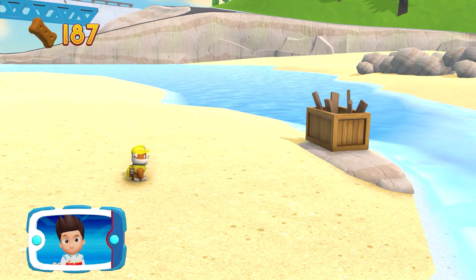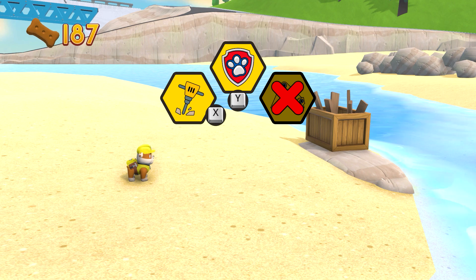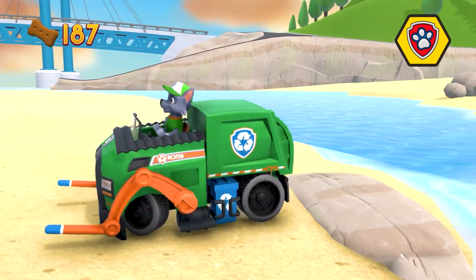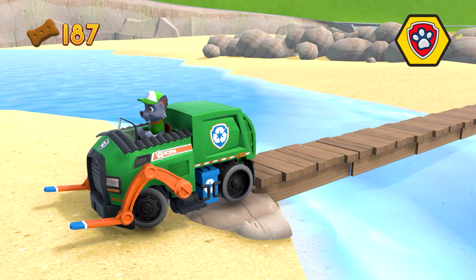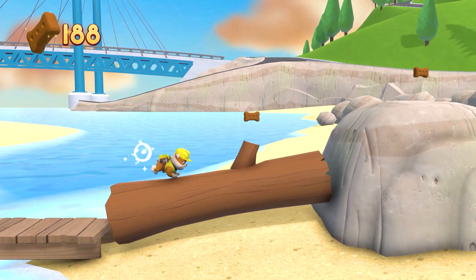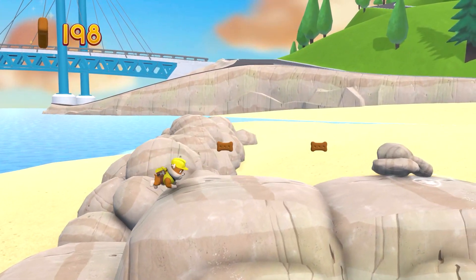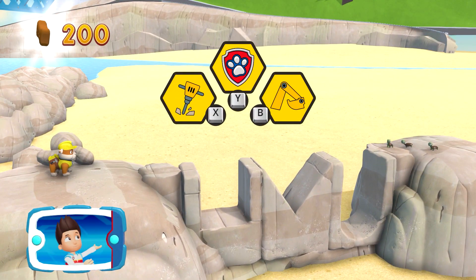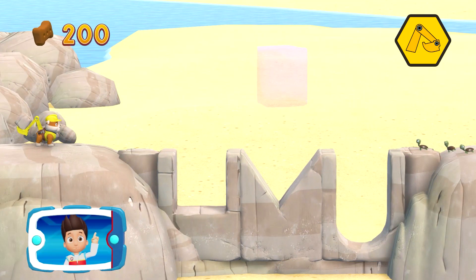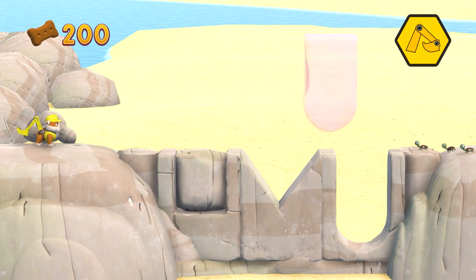Find and collect all the pup treats that you can. It's too deep for Rubble to cross. We need Rocky to use those pieces to make a bridge. Pick the pup and try again! All right! Now we can keep moving! You pick the pup ability that you should use. Way to go! Help Rubble to move the rocks into the right spot. That's great! Perfect!